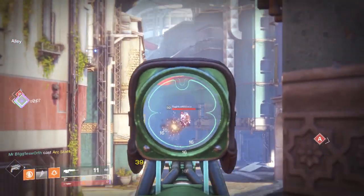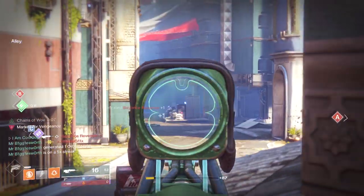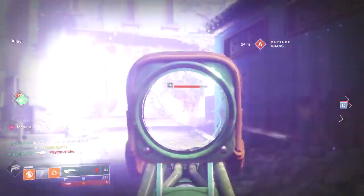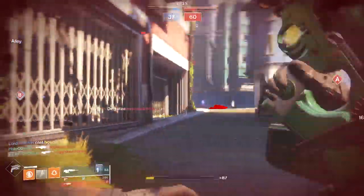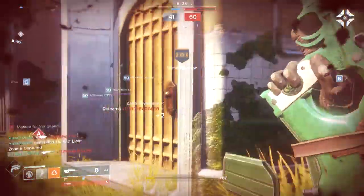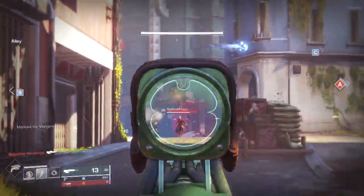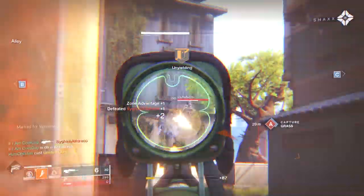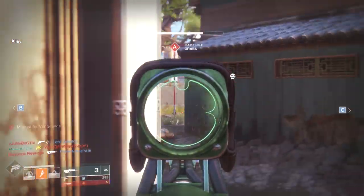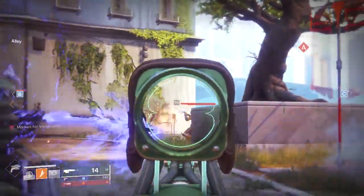On small maps you're still in Bygones, Ace of Spades, and Blast Furnace range. On larger maps like Midtown you can do a little better, but if another player is using a scout, 90% of the time they're using a 150 — Jade Rabbit or Polaris Lance with Zen Moment and good stability — and they can out-TTK you. For the masterwork, look for stability. For the mod, there are good options: Radar Booster, Radar Tuner, Sprint Grip as a sleeper pick to pull up faster, and Targeting Adjuster.